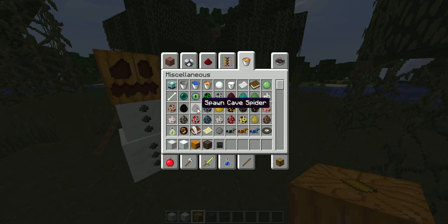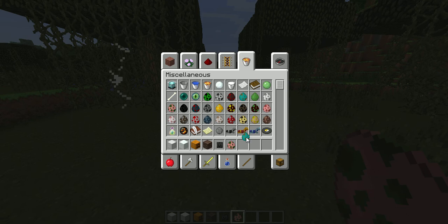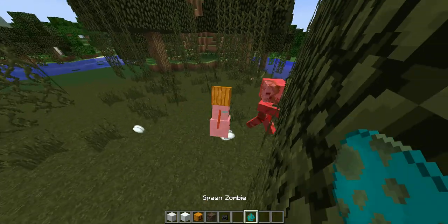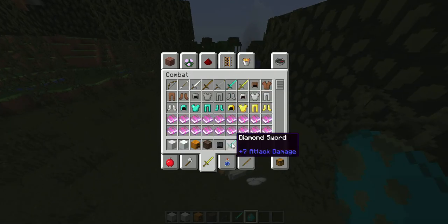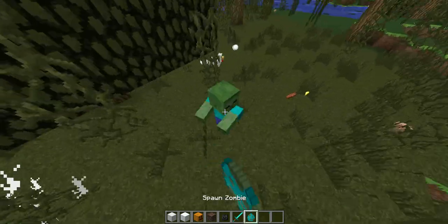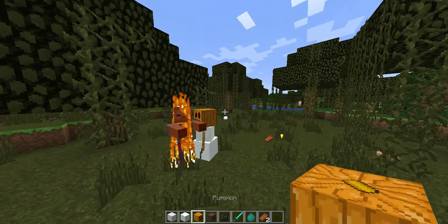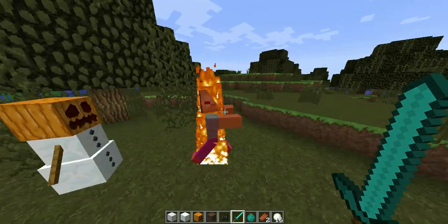Let's show you what happens when you spawn a mob. It fights it for you. The point of golems are that they fight enemies for you. So let's spawn a zombie — not a baby zombie, a real zombie. There we go. And then we'll spawn this snow golem. The golem shoots snowballs at it to help you. So yeah, that's the first tutorial.